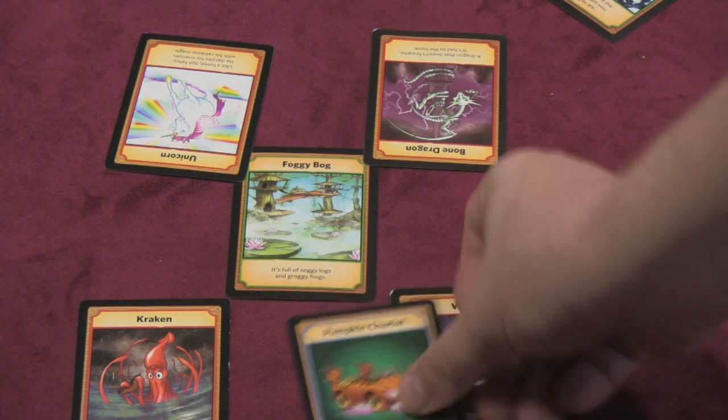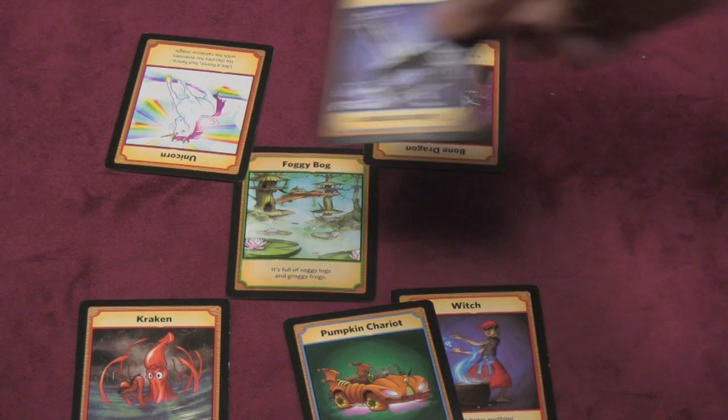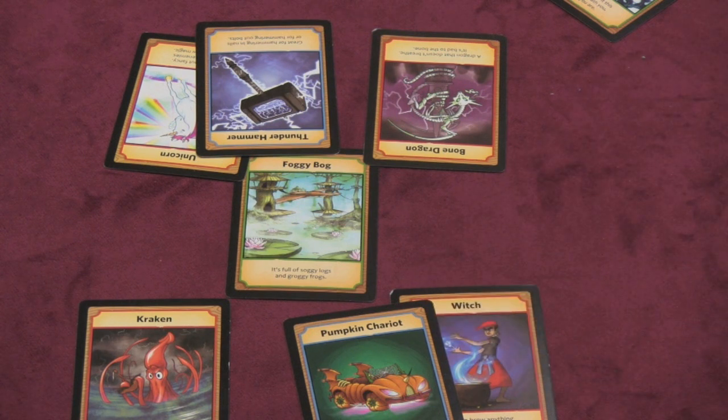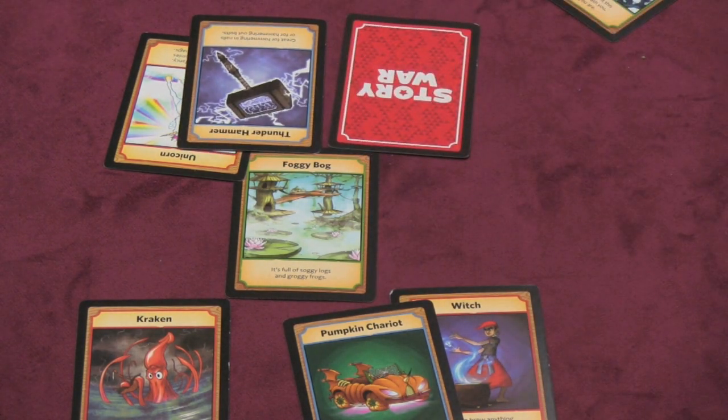Then I'll talk about the Witch and throw down an item. Each team can use one item. So I say she climbs into her pumpkin chariot and goes off to fight the Unicorn. Then the other side says this Unicorn hurls a Thunder Hammer. You're basically making up stories using the background and cards. If you manage to weaken an opponent or wound them, you turn them sideways, and if you take them out — kill them, imprison them, scare them away — you turn them over.